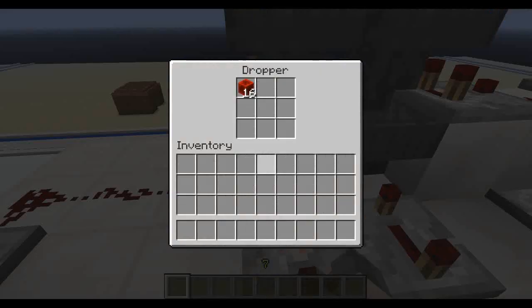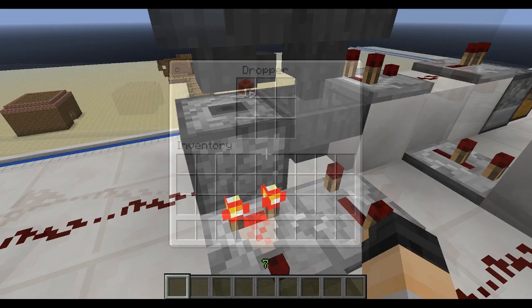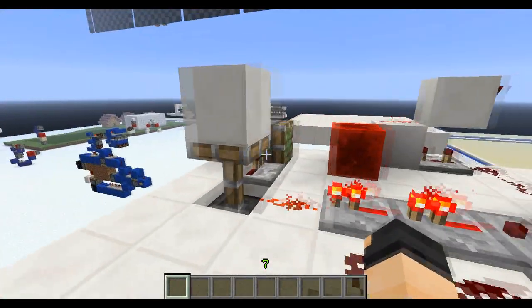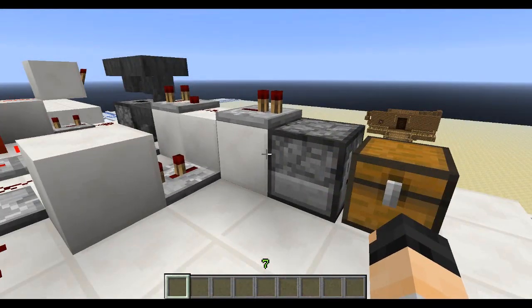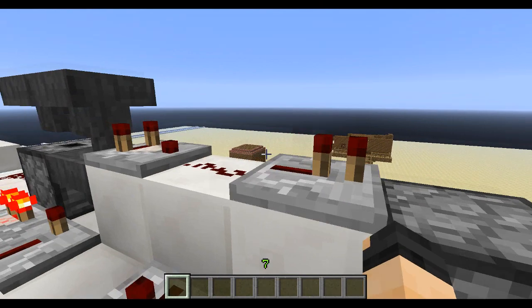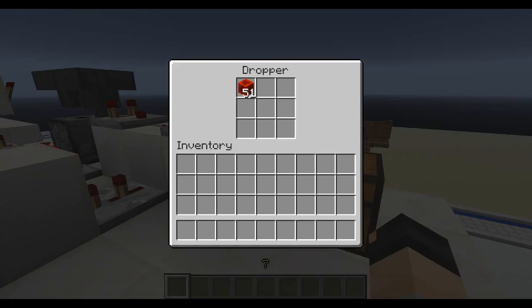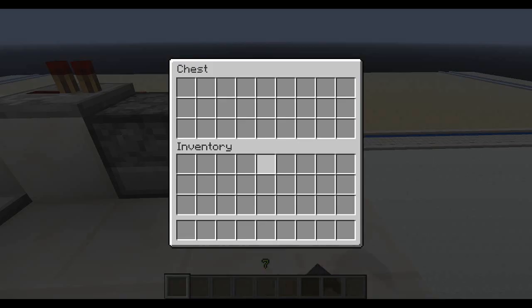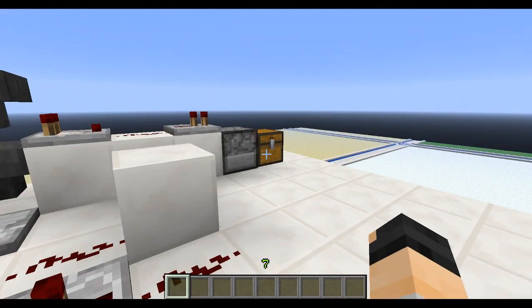At the moment we have it giving 16 pulses because we have 16 blocks in here — 16 pulses for every time you click the button. We're just going to measure this, because this is the output here. This repeater leads into a dropper: 51 blocks and none in the chest. So theoretically we should get 16 blocks in there.